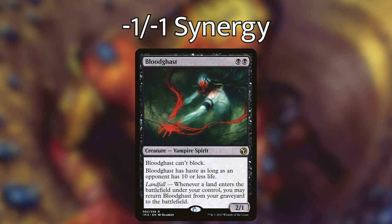Next up, we have Bloodghast — black black, a 2/1 vampire spirit — Bloodghast can't block, has haste as long as an opponent has 10 or less life, and whenever a land enters the battlefield under your control, you may return Bloodghast from the graveyard to the battlefield. Again, just another creature we can use to put minus one minus one counters on — have it die, play a land, bring it back, keep drawing those cards off of it, and gain that advantage.